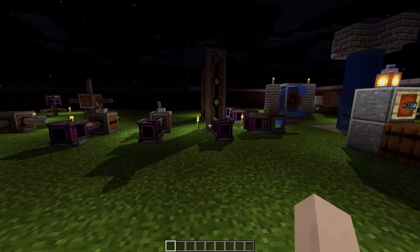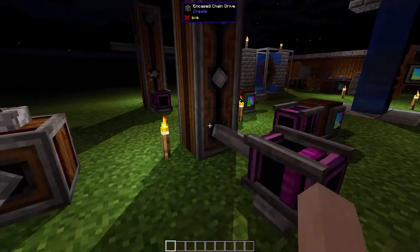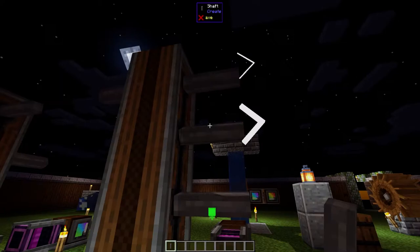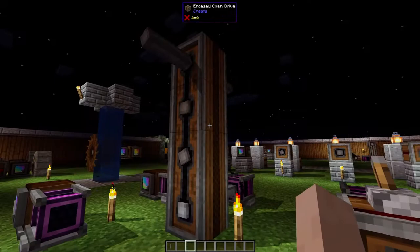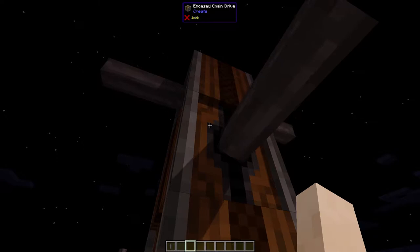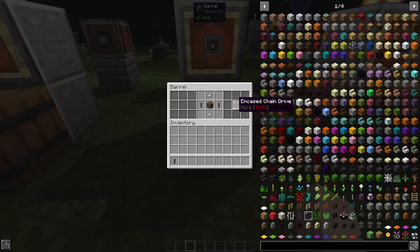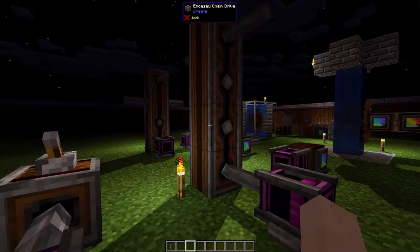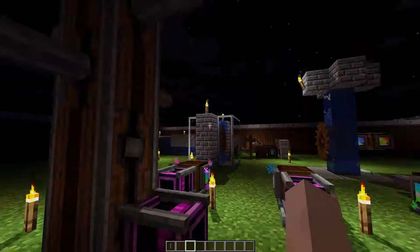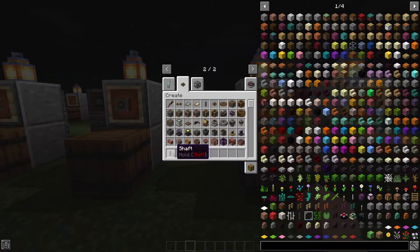The encased chain drive lets you transfer power horizontally like a belt, but without wasting stress units. Crafted with two iron nuggets, one andesite casing, and two shafts, giving you two encased chain drives. They transfer power in a straight line, give lots of outputs, and don't use up extra power. They can also change the direction the shaft is facing. It's unclear whether working in both directions simultaneously is intended, but it does work.